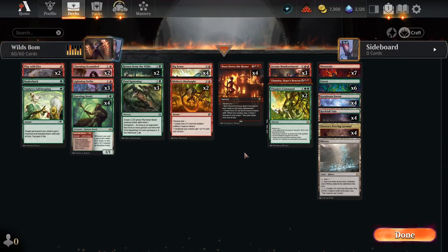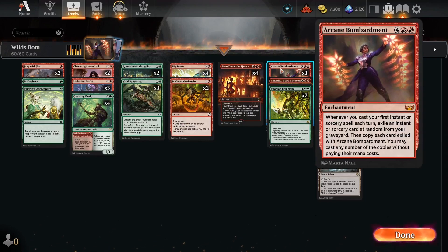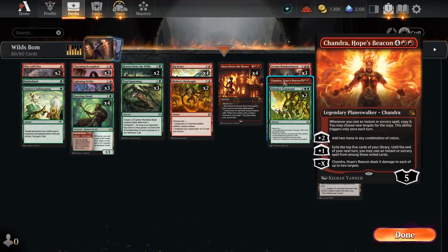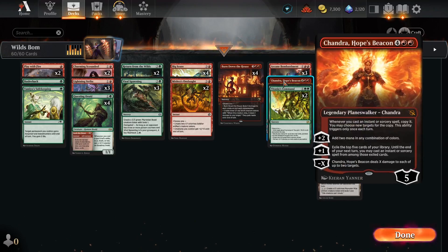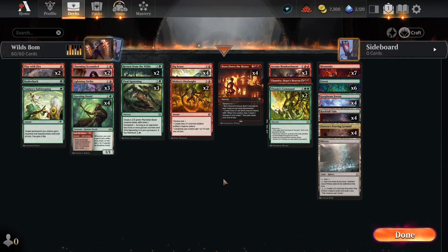In the five-drops, we've got Burn Down the House. We're using it as both a sweeper and a key token creator — it creates three hasty devils for us when we need it to. We've got two copies of Titania's Command, a great way to fill the board with more tokens and make our small creatures that much beefier. We can also exile somebody's graveyard and gain some extra life, giving us a little more staying power in the late game. We're running a combination of three copies of Arcane Bombardment and one Chandra Hope's Beacon. Chandra copies the spells and finds us more to cast, while Arcane Bombardment helps us reuse all of the spells we've been playing so far in the game.